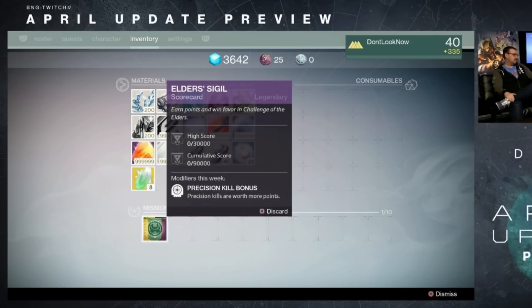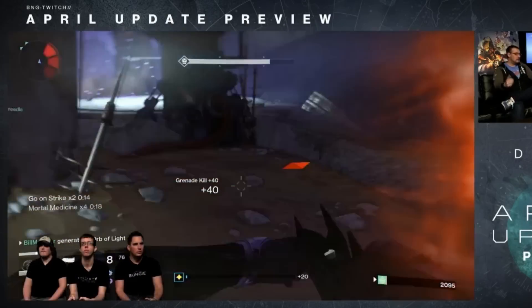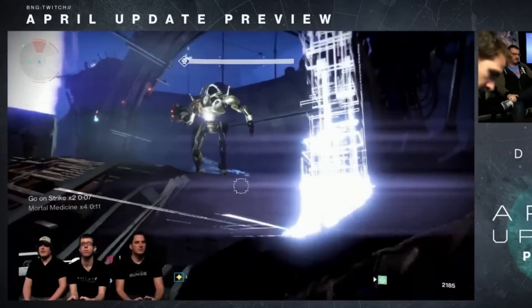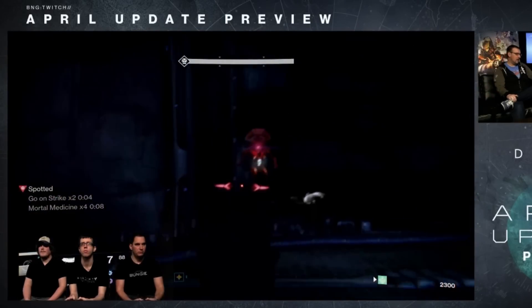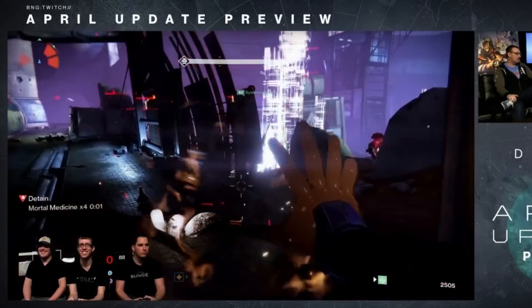To get the rewards, you need a certain amount of score. The weapon requires your team to get 30,000 points in one full run, while the armor requires 90,000 total points for the week. The weapons and armor from turning in your card can drop up to 335. Each week there are 3 modifiers — two affect gameplay, so stuff like Small Arms and Grounded, which were the examples in the reveal stream. The final modifier affects how many points you can earn; for example, in the stream, headshot kills gave you bonus points. Point values start low in the first round, then increase in the second and again in the final third round. Individual deaths do not subtract points from your score, but if your team wipes, your score will be reset back to whatever it was at the start of the round.